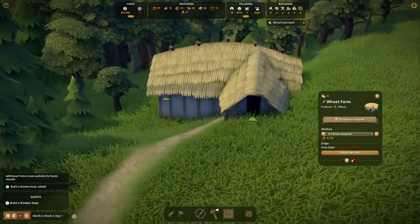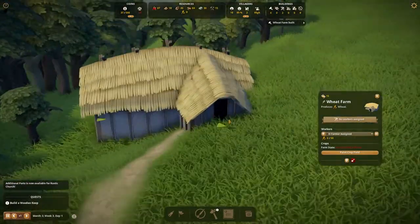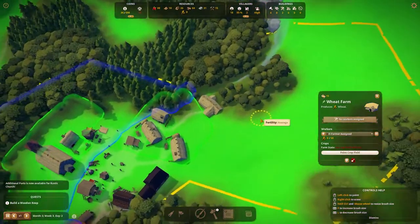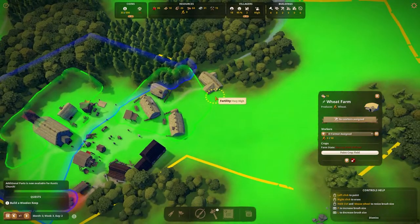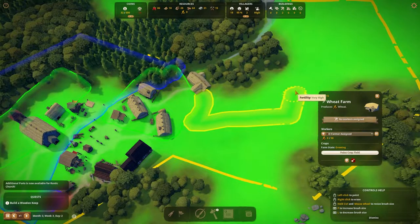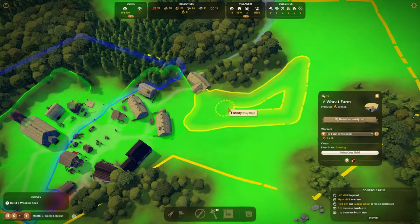Our farm has just been built, although they seem to have built it slightly into a hill - you're going to have to crouch down to get through the front door. But we've got some nice potential farmland. I'm not going to go too far into the residential area because it's not necessary. Let's start to paint down the farmland like this.